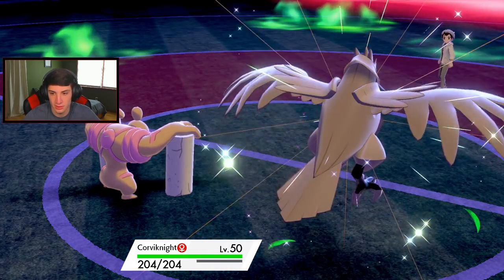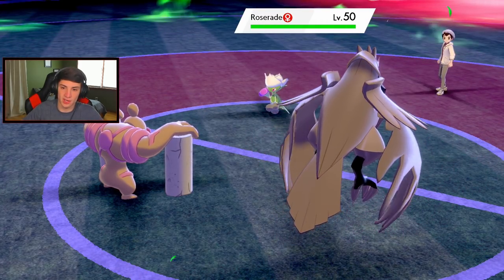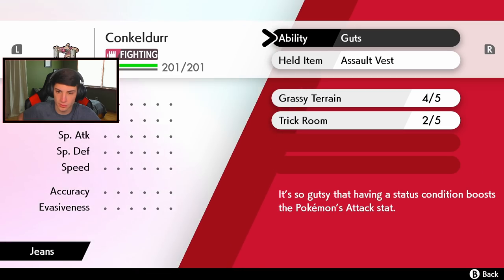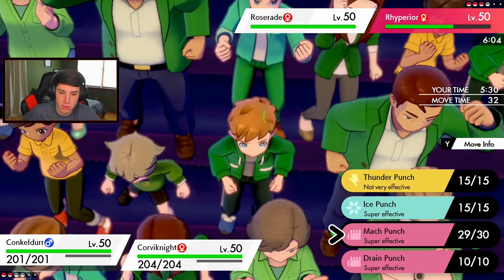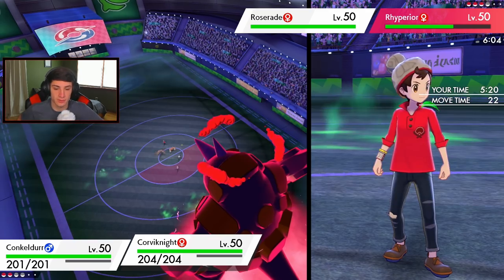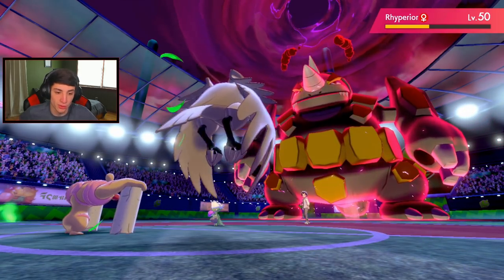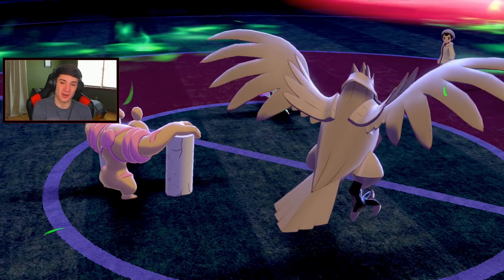Corviknight comes out. Volcalith tees off a little bit - he sends out Roserade. Will Roserade take Volcalith damage? I hope so. Where was my Volcalith damage? Maybe it did pop, maybe it didn't. Going for an Ice Punch. Don't put me to sleep - I have Lum Berry so I'm going here. Dream Punch comes out - oh, I'm surprised he goes first. Flare comes out - get slower! Oh man, I should have Roosted. He's dead - this is game. No! We go two and one with this team.